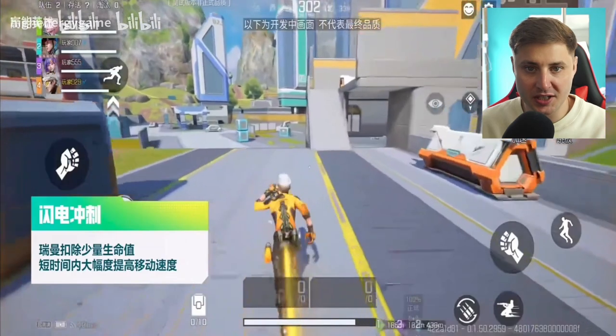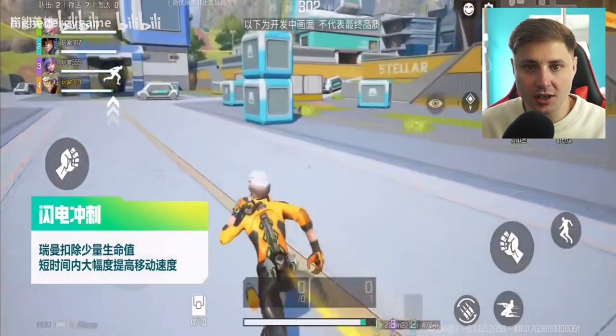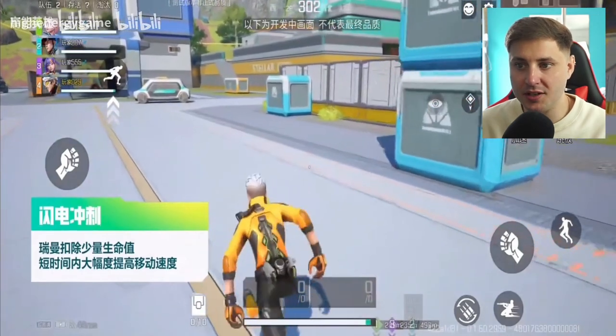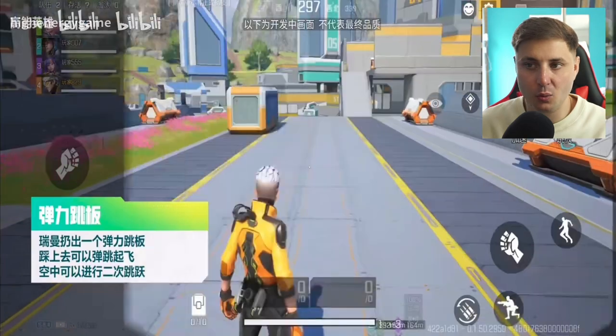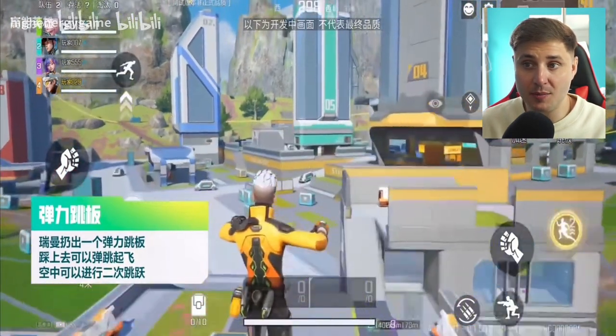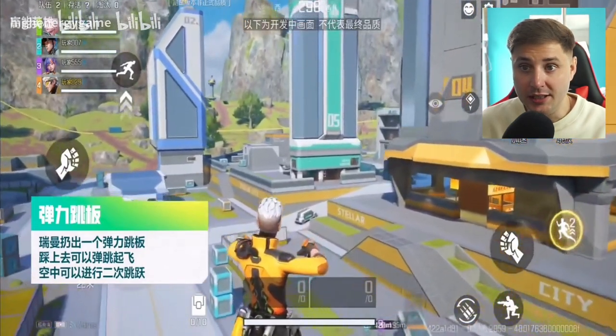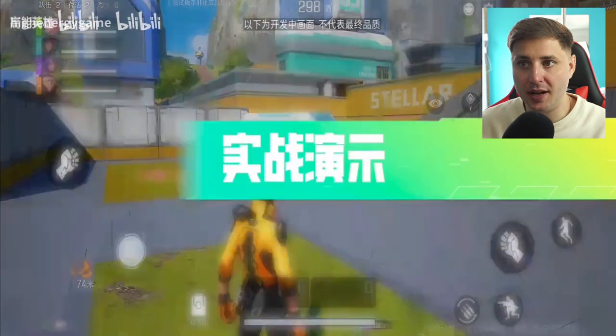They've mixed and matched legend abilities together and made slight changes to the characters' and legends' appearances. All of the weapons are the same — you've got the classic R301, the Flatline, the Wingman. Some of the abilities and ultimates are still the same as the legends from Apex Legends Mobile.